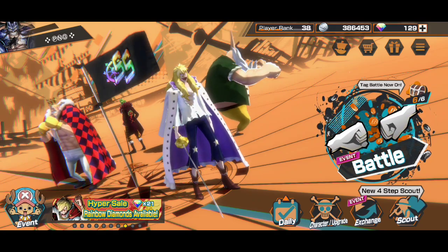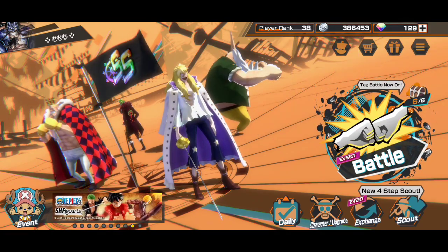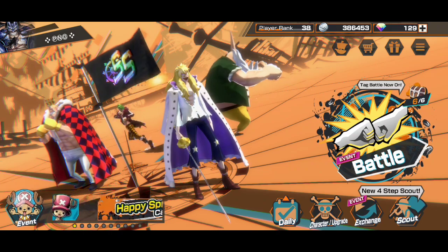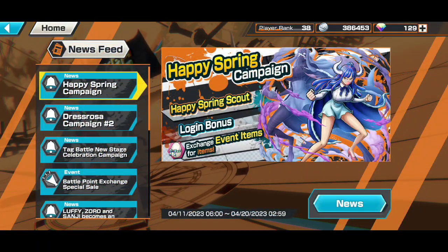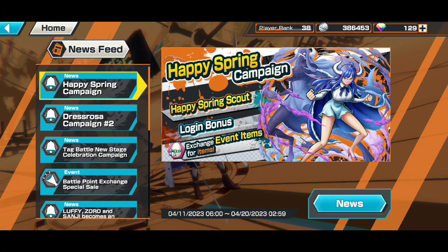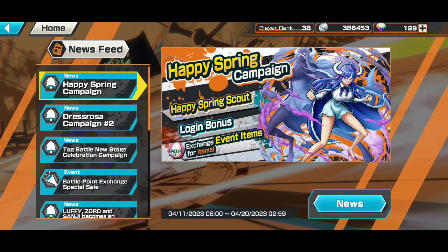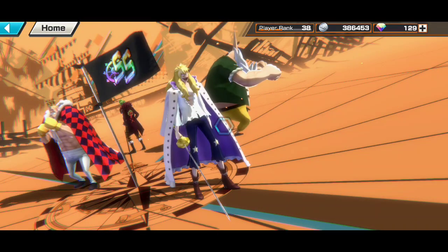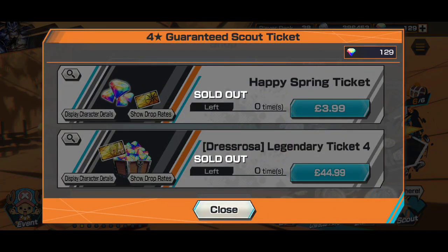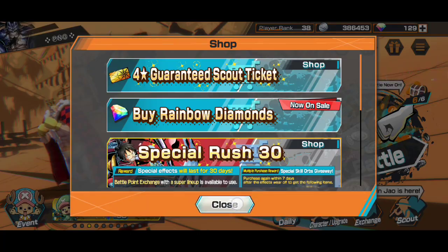There's a banner that some of you might be very happy to see, and some might find it a waste of time. The scout is actually the Happy Spring Festival scout — or Happy Spring Campaign. It's just basically we've hit spring now. In the UK it's probably still raining, but the scout is great for me because I'm not going to be using my rainbow diamonds. I bought two tickets which cost about £3.99, or about four dollars.